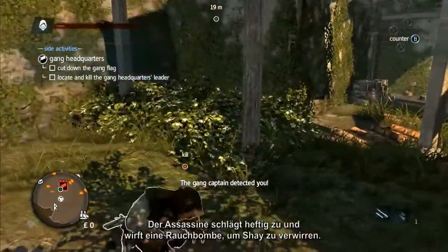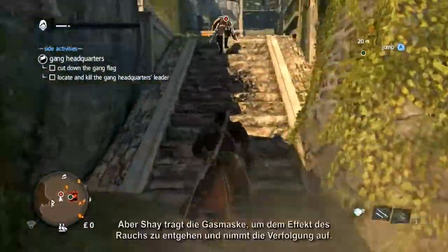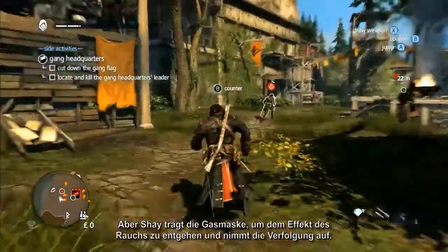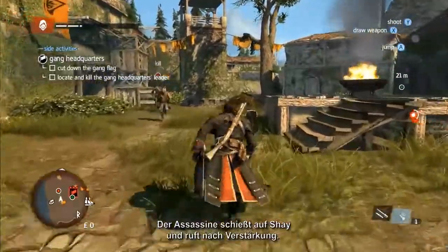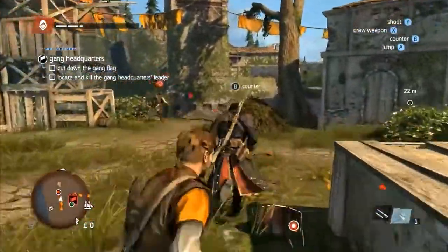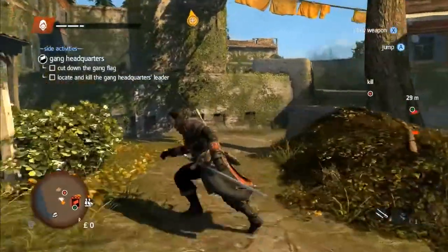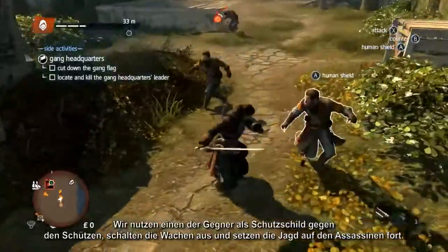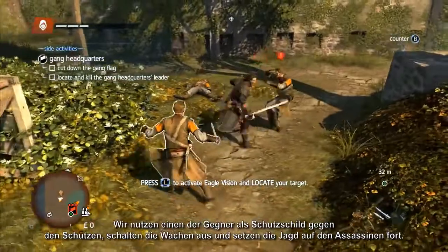The assassin delivers a devastating strike and throws a smoke bomb to disorientate Shay, but Shay uses his gas mask to negate the effects of the smoke and gives chase. The assassin shoots Shay and calls in reinforcements to his aid. Using one of his enemies as a shield against the gunner, Shay deals with these guards and resumes the hunt for the assassin.